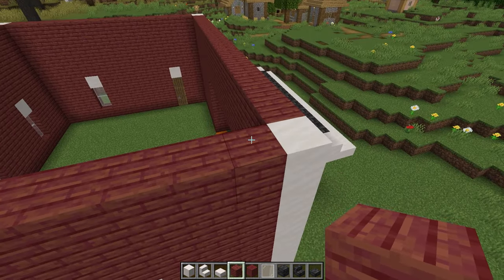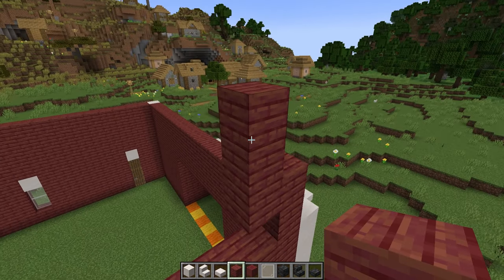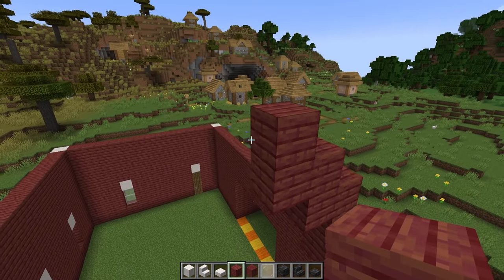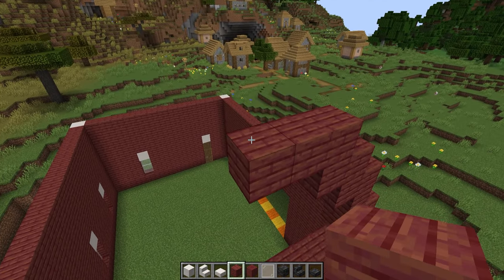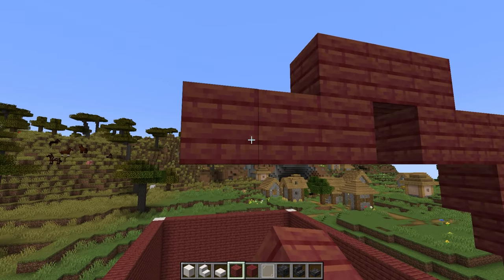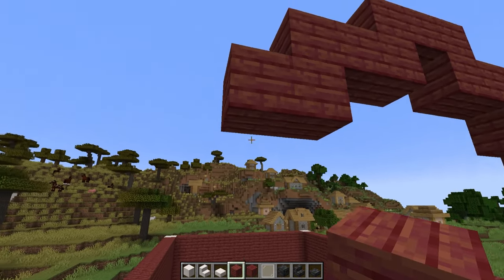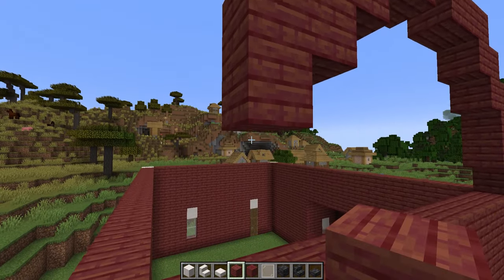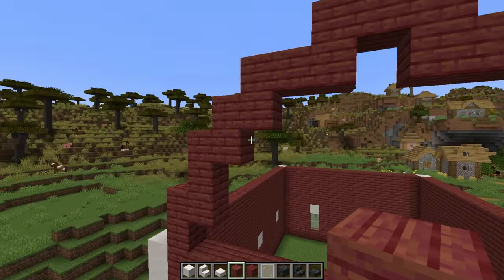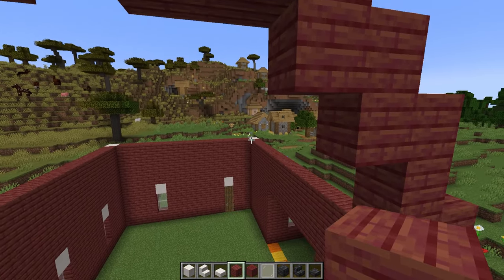Now we're going to fill in the arches at the end. First we're going to come up 2 blocks, then 3 blocks next to that, then 2 more blocks, 2 more blocks, another 2 blocks along here, 3 along the top, and then come down and out 3 blocks, down one and across one, down one and across one again, down two across, and then connect that up. Once we've done this, we're going to fill in all of this gap and do the same at the back.